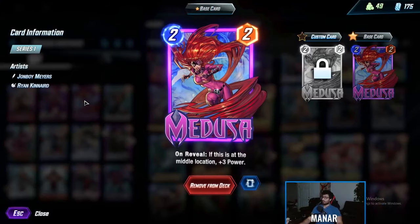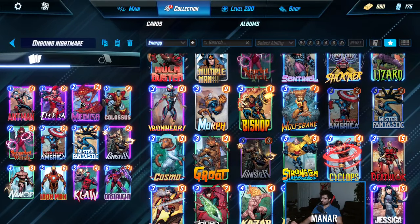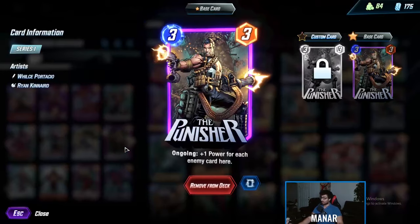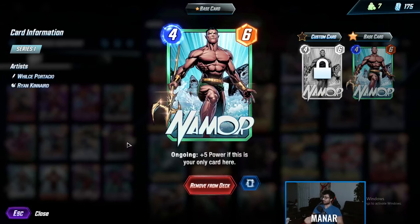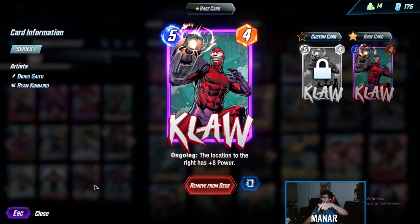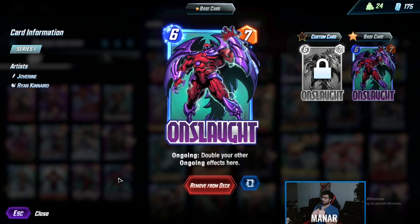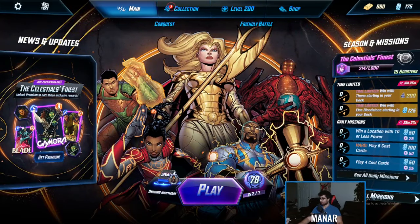Ant-Man sits in center. If you don't draw Medusa, play him there. If you do draw Medusa, put Ant-Man on the left — you cannot put him on the right because Namor is there. Medusa takes over center, you snap. Punisher lands after, taking two spots. Namor destroys the right side, Claw boosts Namor, then Onslaught finishes taking over center while also boosting Namor. It's impossible to beat — let's jump in and show some games.